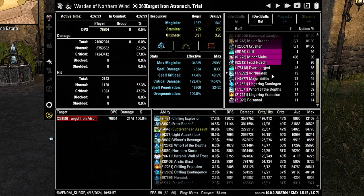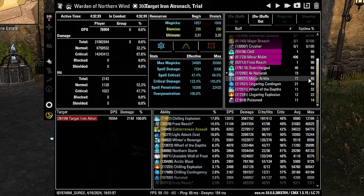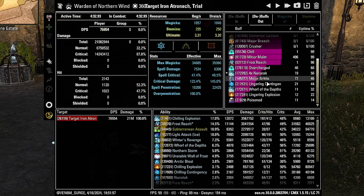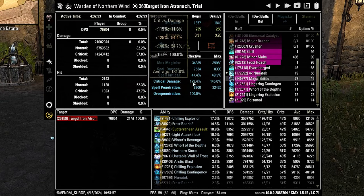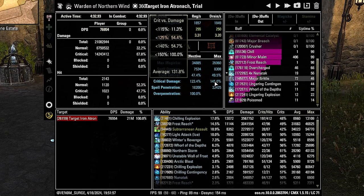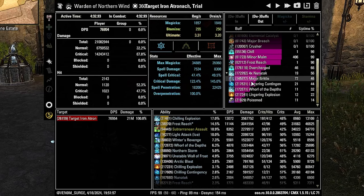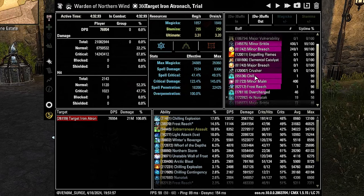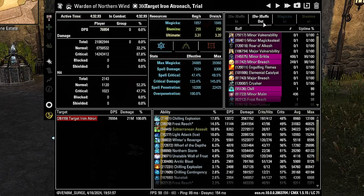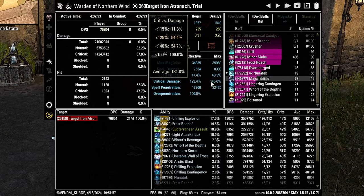Looking at the DPS applied to the boss, our Noon Attack causing major brittle has 46% uptime, providing that 20% extra crit damage. We're normally around 123% crit damage, but when it's proccing we're up to 145%. This applies to the entire group. In real situations where you won't have every single buff the trial dummy provides, this setup allows for much better group performance overall.